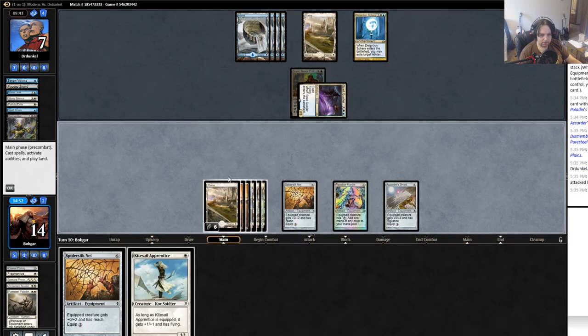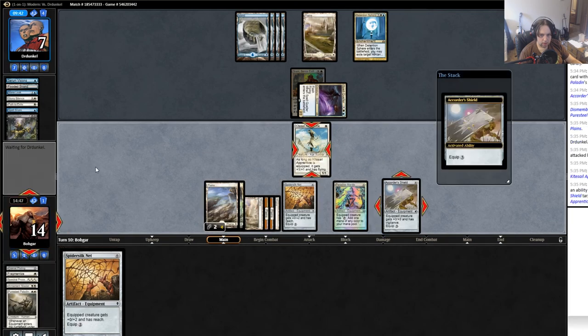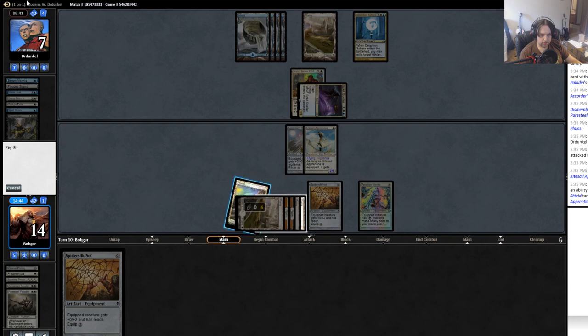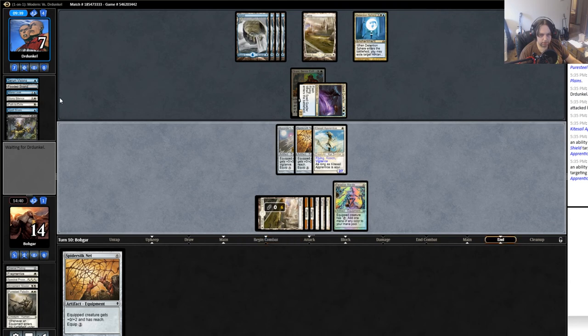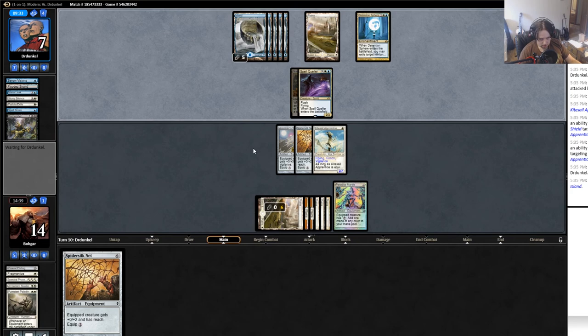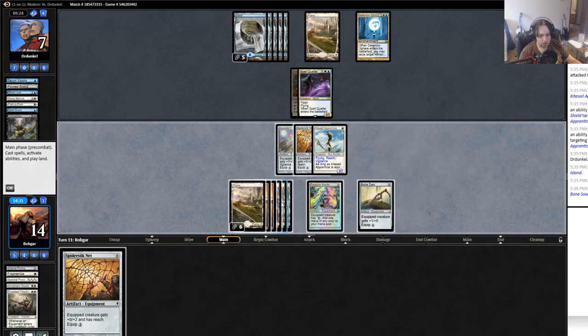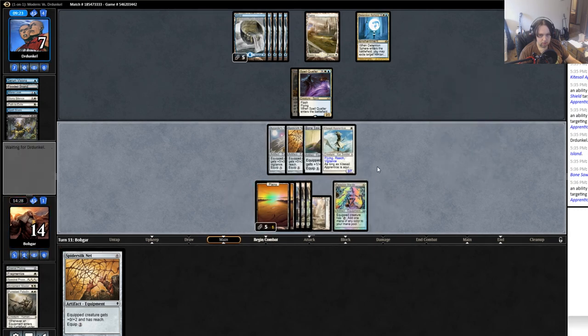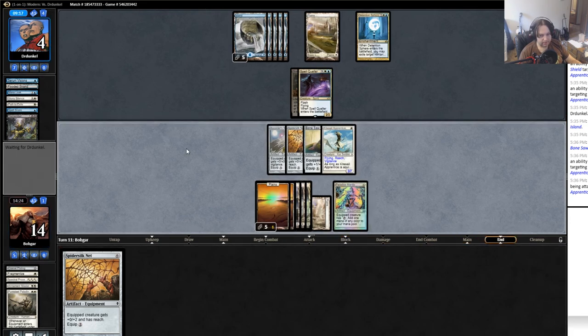Kite Sail Apprentice — clip her up. My 27-power flying wall is good to go. Not a lot of white mana for him; if he had a sweeper he wouldn't be able to cast it. This allows me to swing in so I'm gonna try it. Maybe he has a way to kill it or a bounce spell — nope, just takes it, goes to four. Well this has been an interesting game.